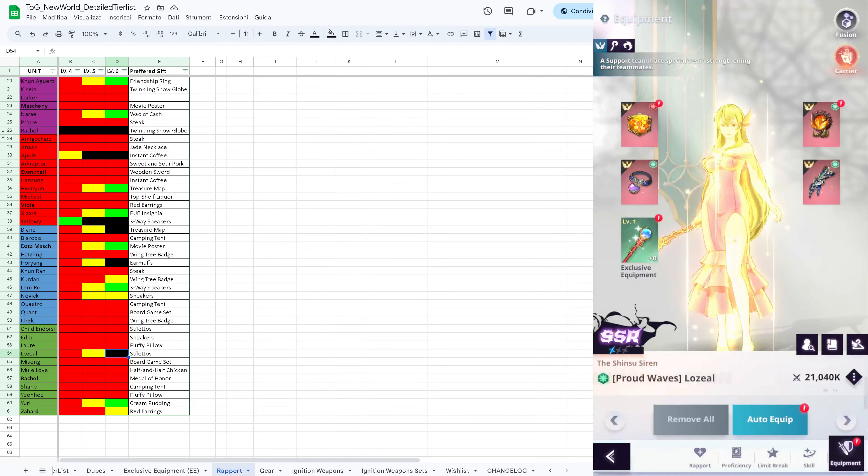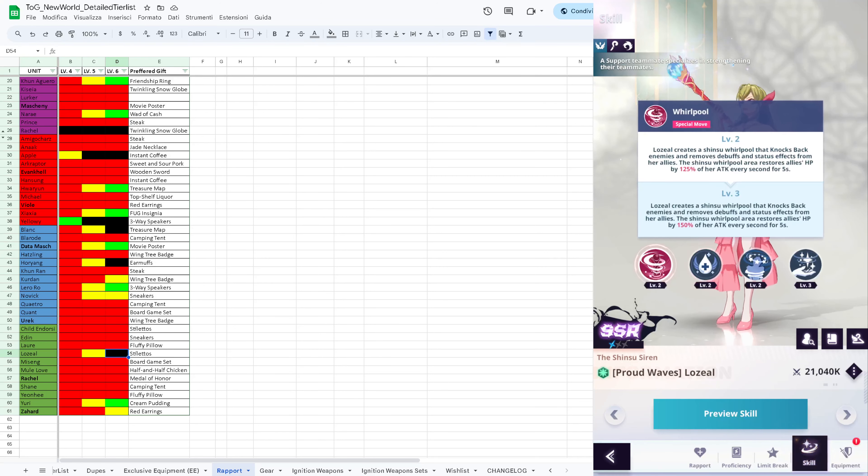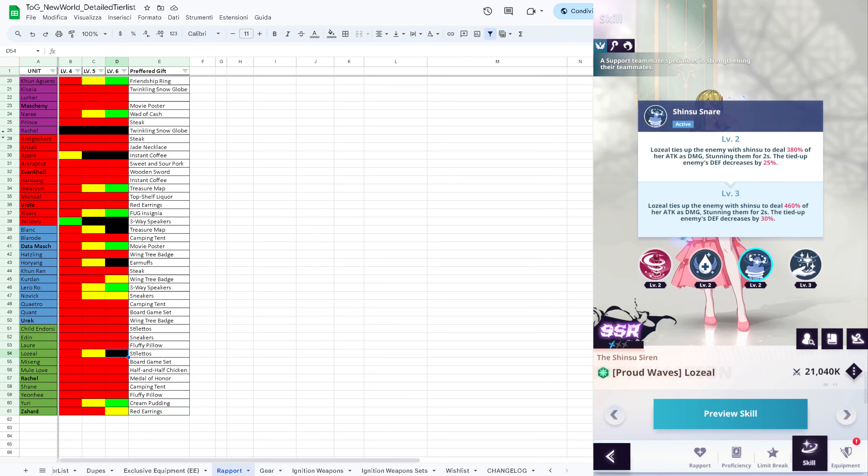Lozel is just not going to damage enemies - she has one skill that will stun enemies and apply a 40% defense decrease debuff at level 5. But there are better units to invest in since the stilettos are also used by Child and Dorsey, who definitely have priority. All other skills are just applied to allies, so you don't really care about accuracy for Lozel.